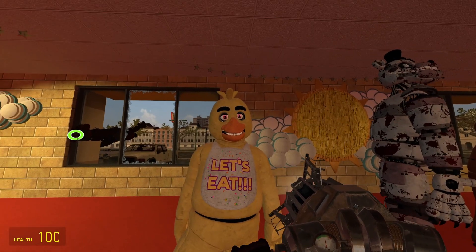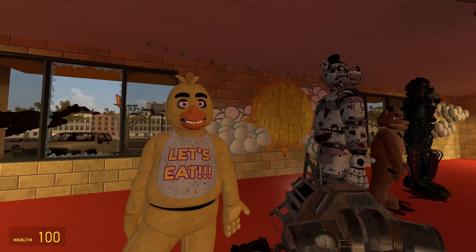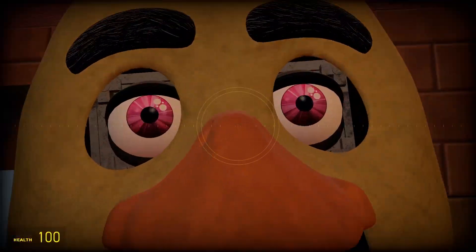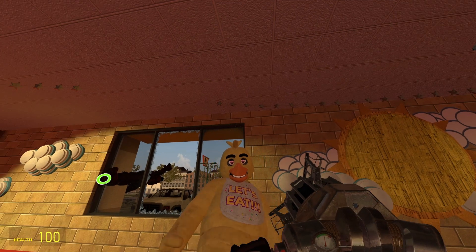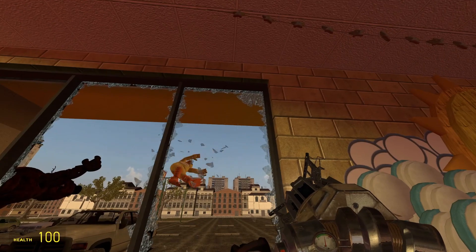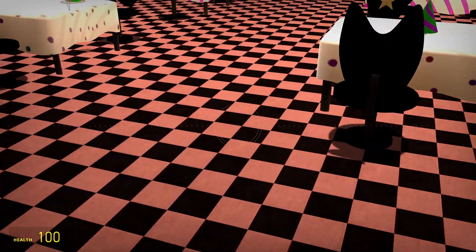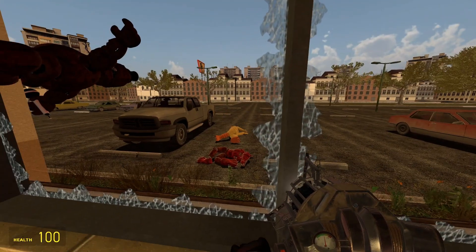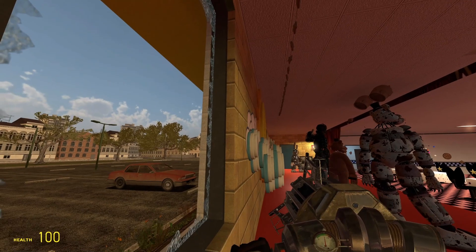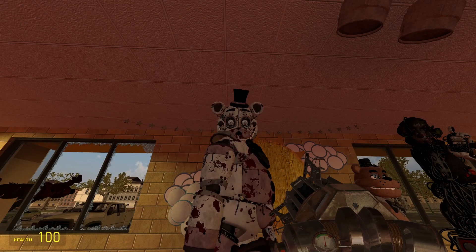Next up we got Chica the chicken. She is just like the rest, except her eyebrows are really big — like seriously, you're going to fly away with those. Same with Bonnie, she does look like she should be a mascot costume, except she's apparently an animatronic.